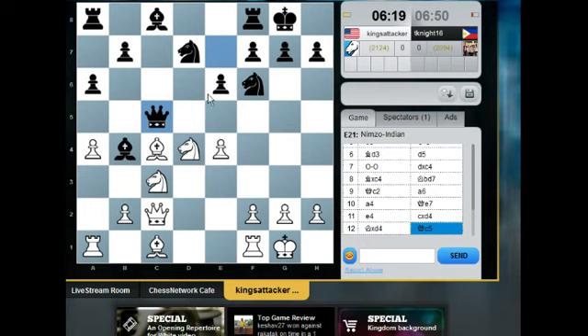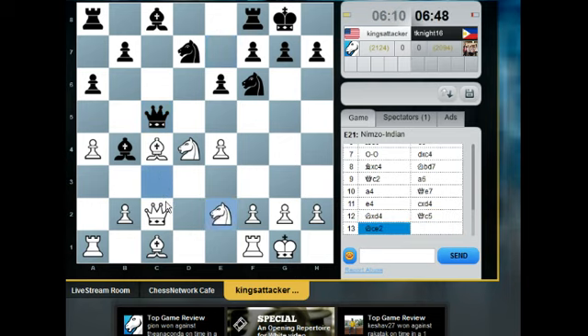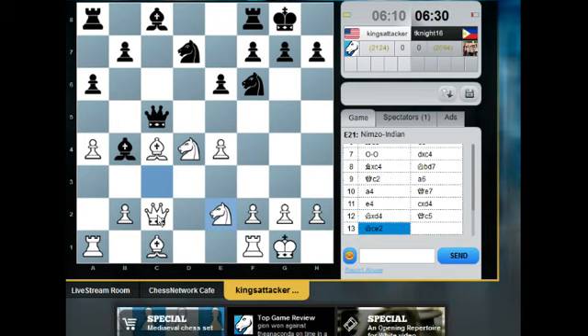If I play queen d3, then he has rook d8 and that's going to be a problem. But if I play knight ce2, he doesn't have rooks to put more pressure on my queen, so this looks fine. Maybe he can take on e4 — knight takes on e4. If queen takes knight, queen takes bishop. So maybe knight takes e4 works.